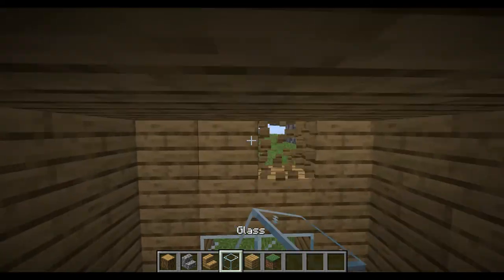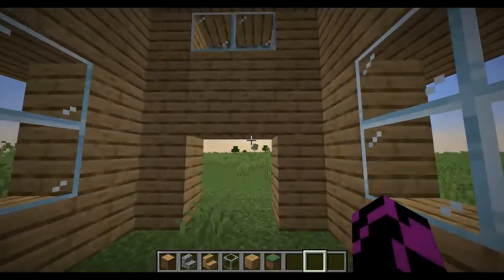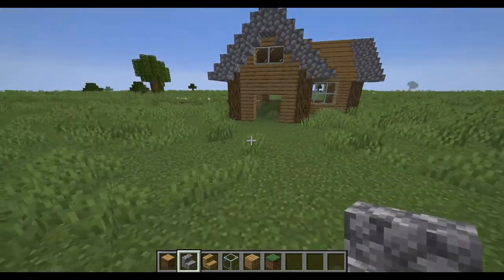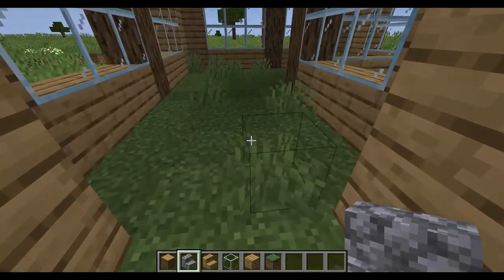You can add some detail up here if you want — it's totally optional. That's what the house looks like right now. You can add doors or whatever.